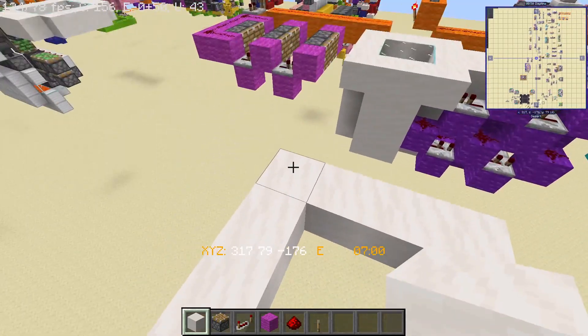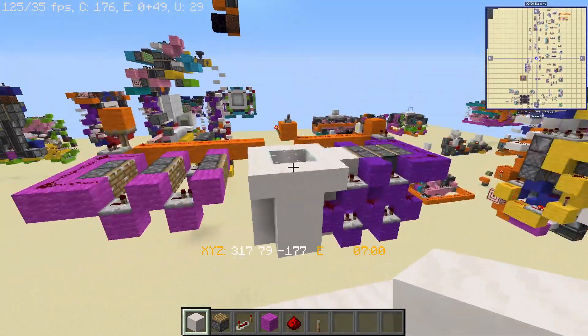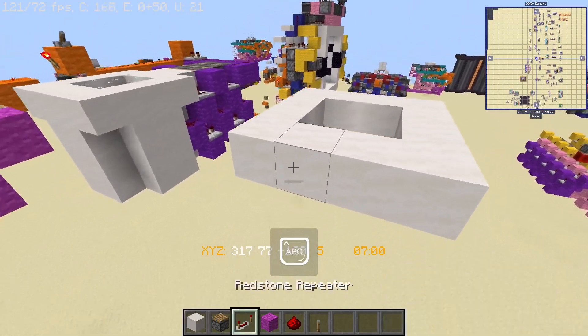To start things off, make a 4x4 border, making sure that you have a 2x2 hole in the middle — that's going to be where the glass goes for our door.